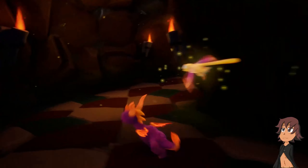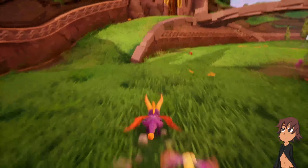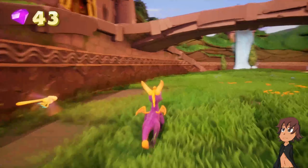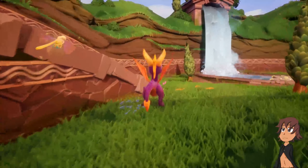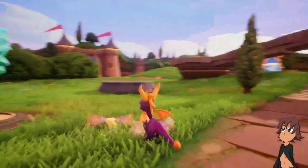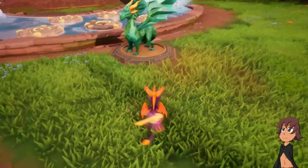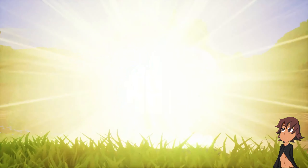I don't remember, but I wonder if this is the one where if we press the button in a certain way, Sparx - the little yellow dragonfly thingy flying around next to Spyro - will show us the location of the next crystal or diamond.